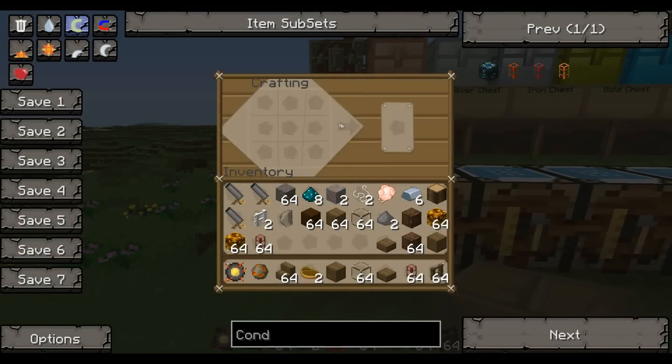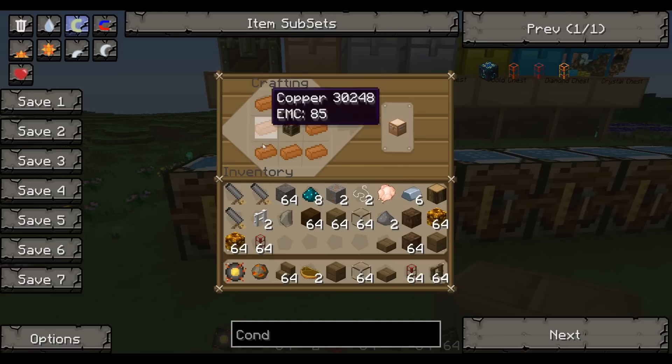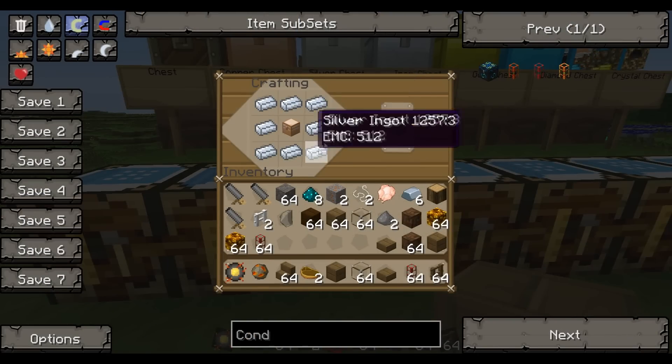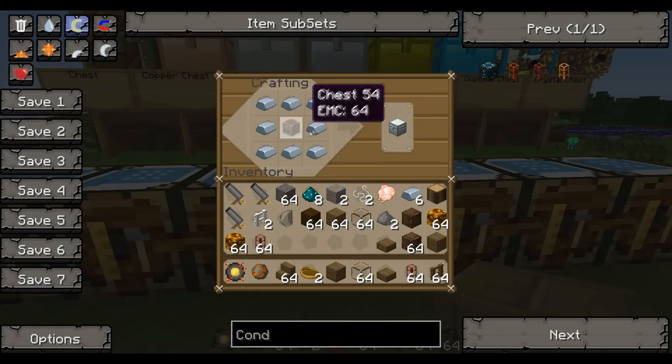So to make the chest — to make the copper chest is 8 copper around a chest. To make the silver chest is silver ingots around a copper chest. The iron chest is iron ingots around a regular chest.